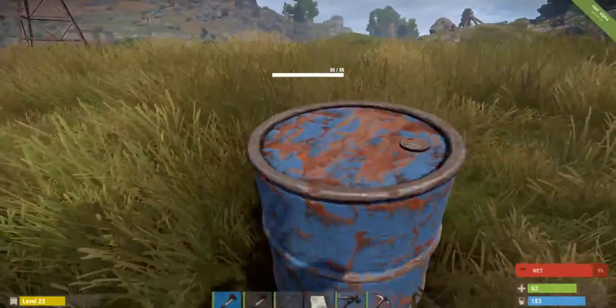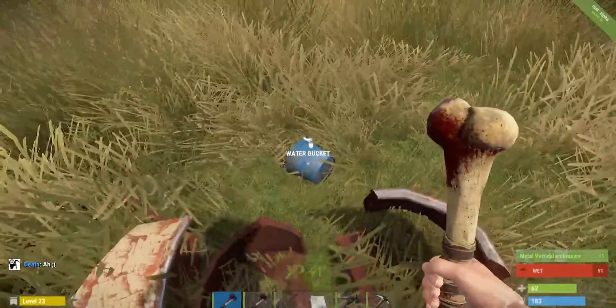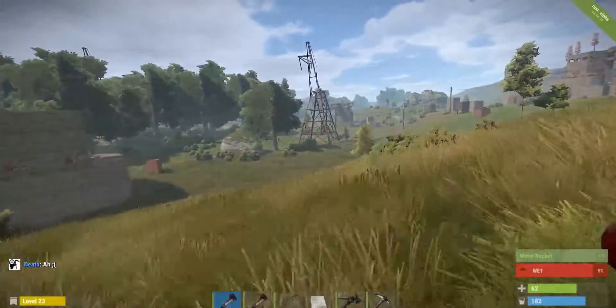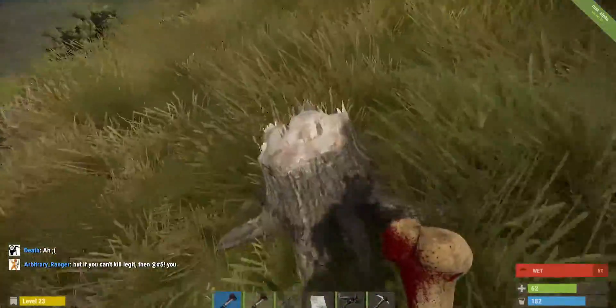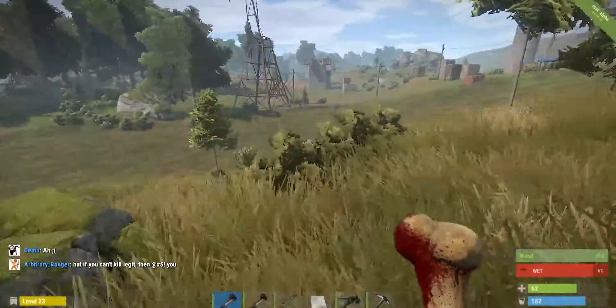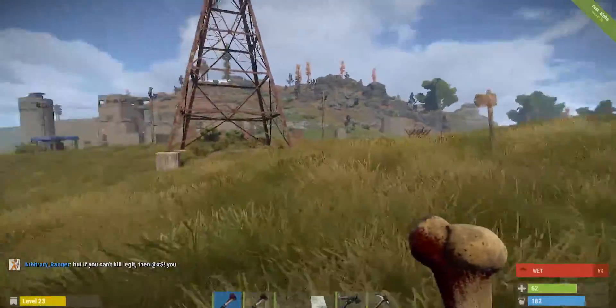Another great way is just beating barrels whenever they're nearby. As you can see, it's a nice little XP boost just from beating that barrel, and you always have the chance of getting a gun out of them. I also pick up little things around the ground whenever I can, including hemp and stuff like that.